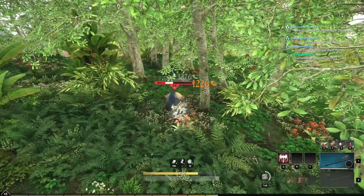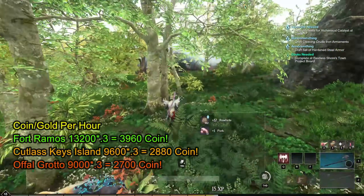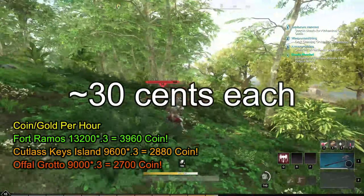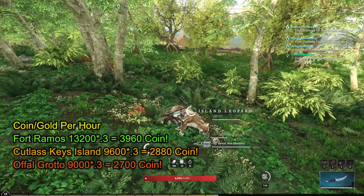If you gathered for an hour at Fort Ramos, that will net you around 13,200 rawhides. And if you have a tier 5 skinning knife, that is going to be even higher. If you listed all of these rawhides on the market — on my server that is around 60 cents each — this one nets you 3,960 coins or gold every hour.